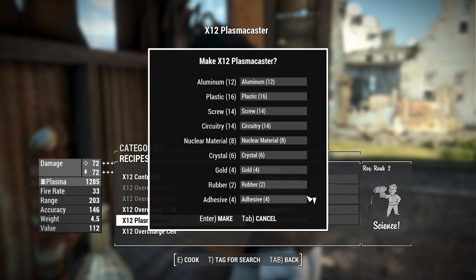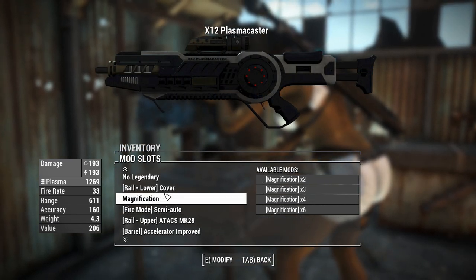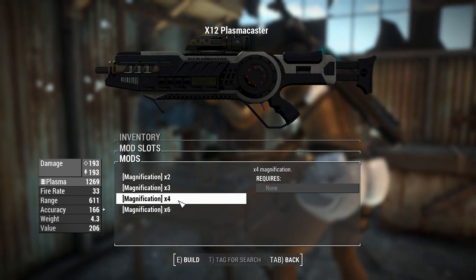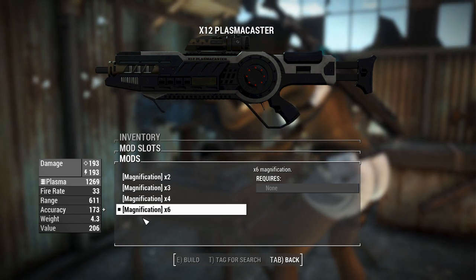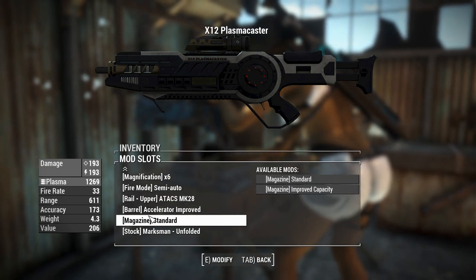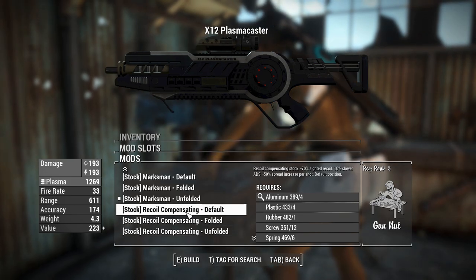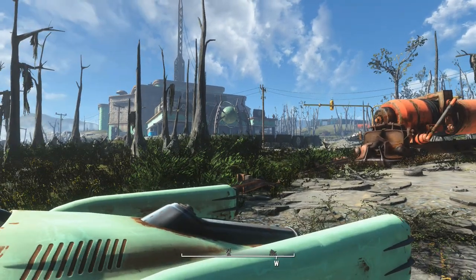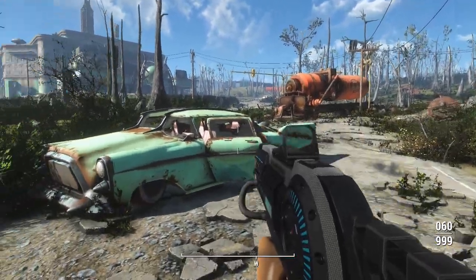A couple of other things worth mentioning: you can change the scope magnification from x2 to x6, so with the accelerated sniper barrel we'll go for x6 magnification — probably overkill. I also noticed there are more stocks than I mentioned, including some recoil-compensating ones. I've made adjustments — the automatic build now has the recoil-compensating stock, which makes sense. Here we are outside the Immersive Gunners Plaza, and here's the X-12 Plasma Caster in first person.